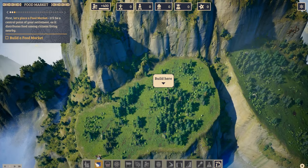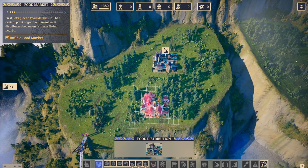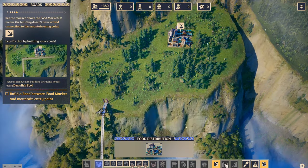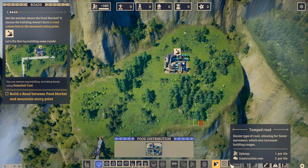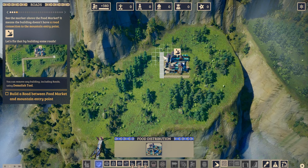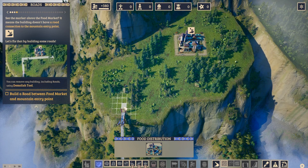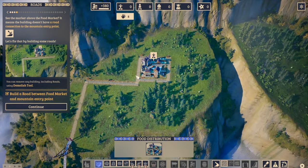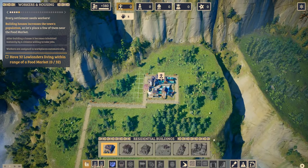Pause and unpause with space, game speed one, two, and three. First objective: build a food market. We'll build it right here. Then build a road between the food market and the mountain — you can remove any building including roads using the demolish tool. We'll go with dirt road for now, just wrapping around the whole building and connecting to the mountain entry point.